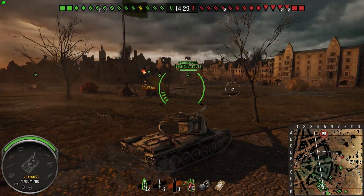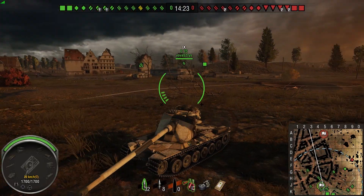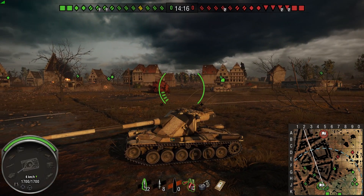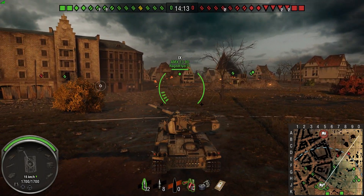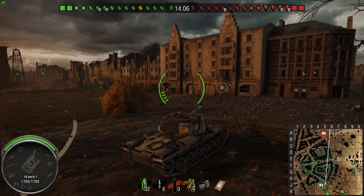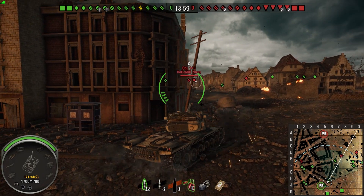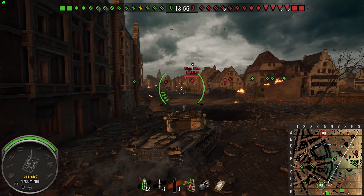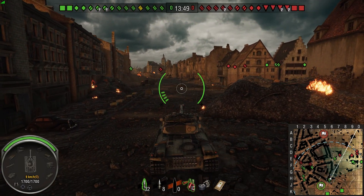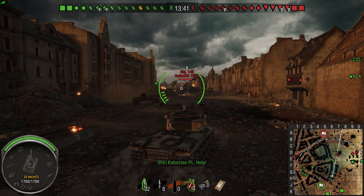Everyone's going right - what have we got up here? A Caernarvon. Any tier 10s, any big armored 10s going this way? Where'd that IS-7 go? The IS-7's gone off around the back. Maybe we'll go this way - there are some little piles of rubble we can shoot over. I think we can go and help here. I'm pretty dubious as to what this guy's doing, being pretty passive for a very heavily armored top tier tank.